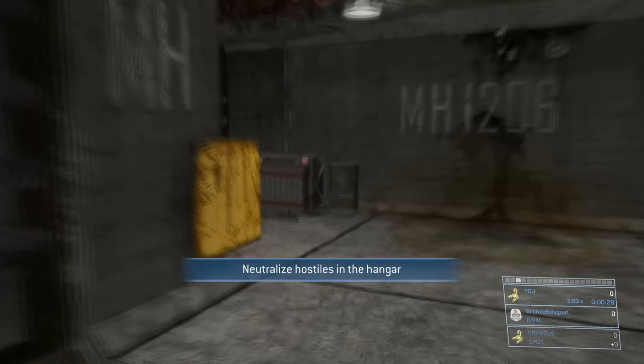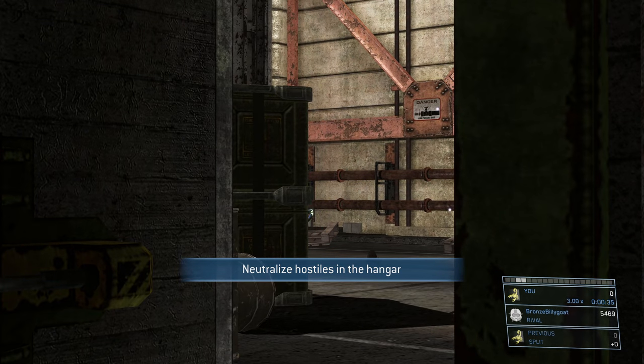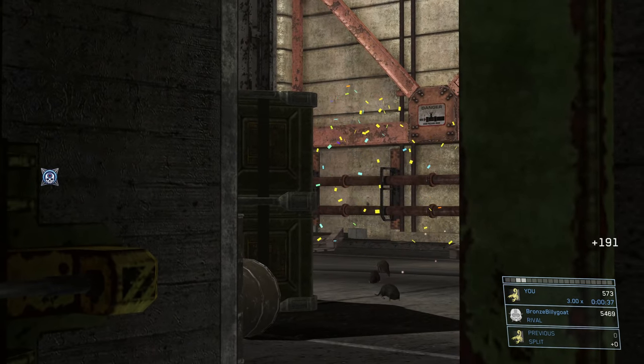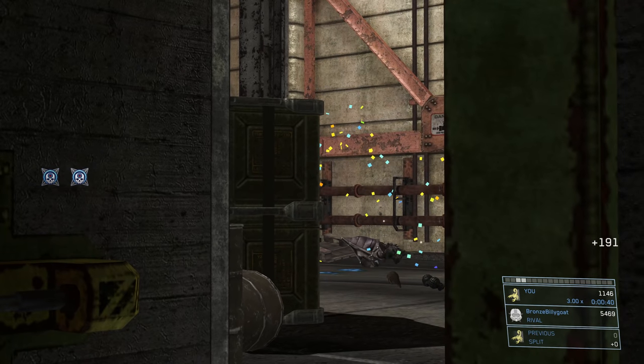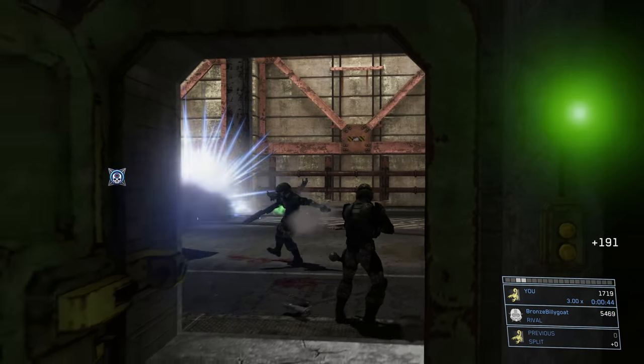Once we get to that first encounter, we're just going to hang back. We're going to activate the door control to open it up, then hang to the right side of the door and look to the right side of that crate. Some grunts may move into view and you'll be able to pick them off easily. We're going to wait for two marine buddies to come up behind us and go into the door first.